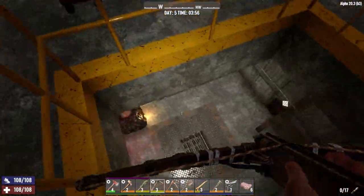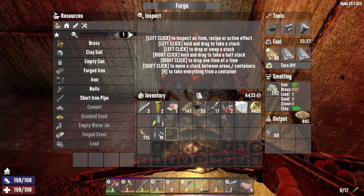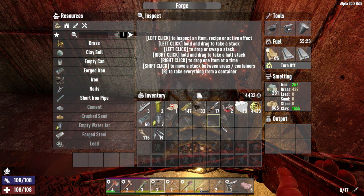We managed to get this crossbow yesterday, so I need to get some crossbow bolts made up in the forge. We need to do iron arrowheads, so I'm going to get a bunch of them crafting up.